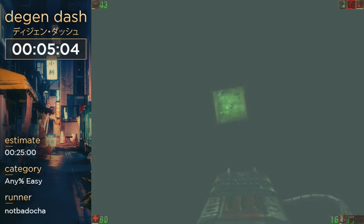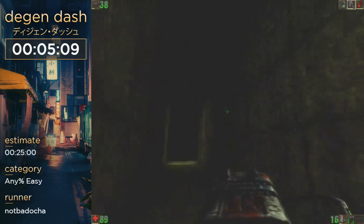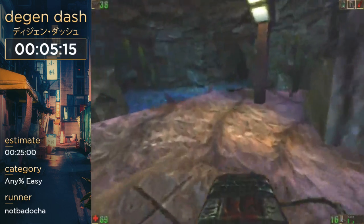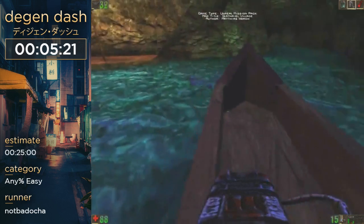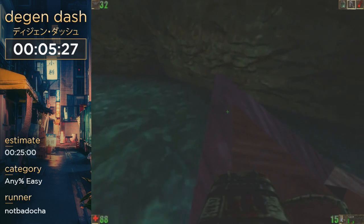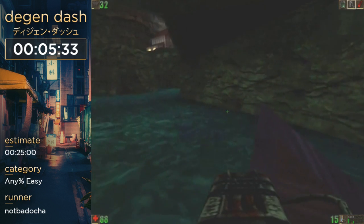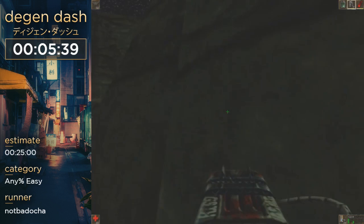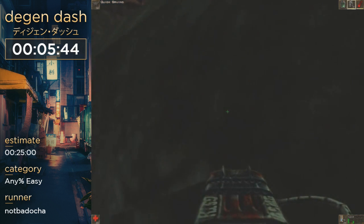Usually at the end of this map you just take a boat, but we're just gonna boost to the trigger. On this map we have to jump out of this boat, which is a jump I really don't like. I kind of mess it up more often than I should. Ideally you just jump out of the boat with the shock rifle and you don't fall into the water.